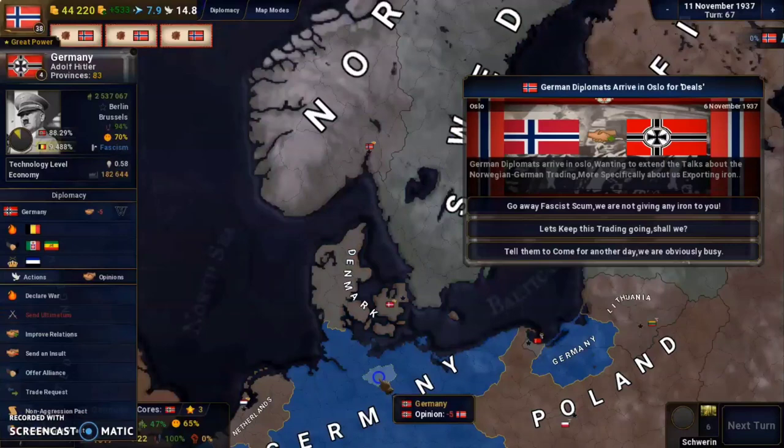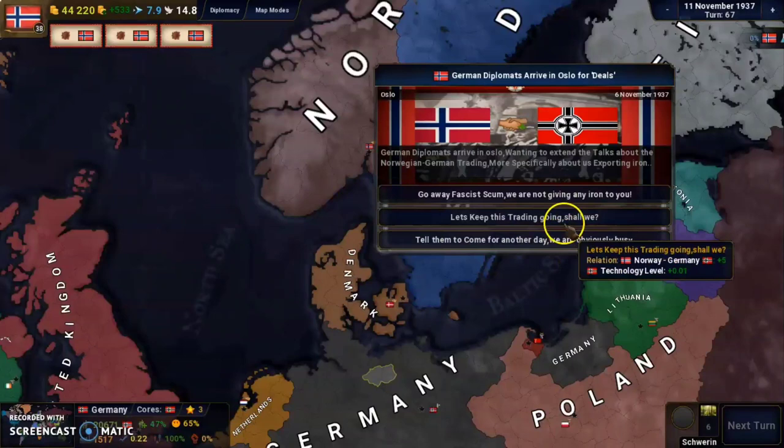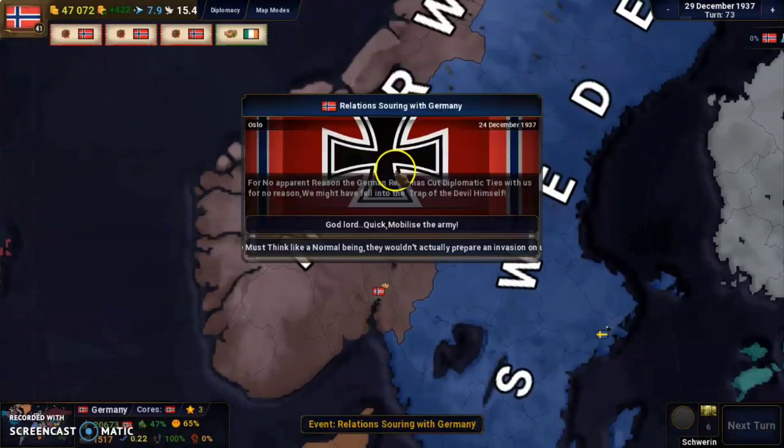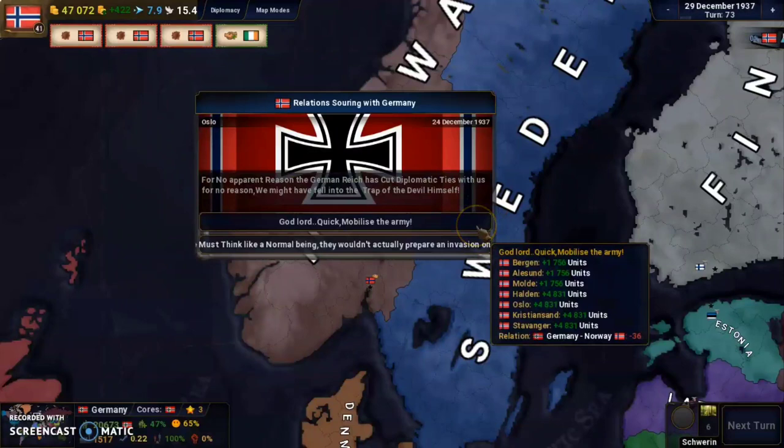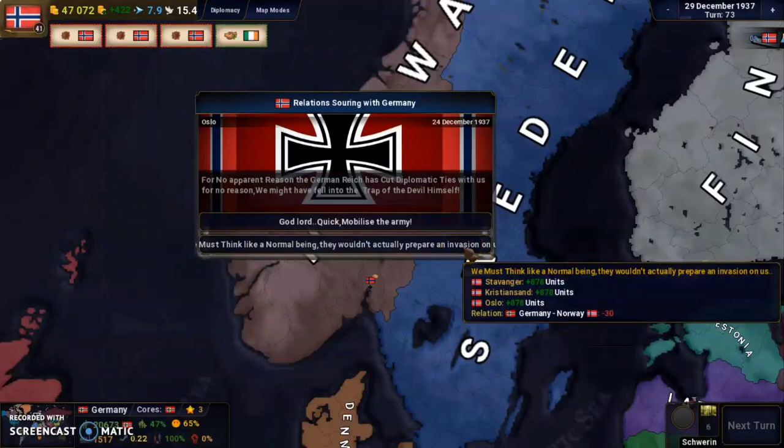Next event: 'Relations Severed with Germany.' For no apparent reason, the German Reich has cut diplomatic ties with us. We might fall into the trap of the devil himself. We can mobilize the new army or not. Since we already have a big army stationed, mobilizing probably won't help, but we will work to restore our relations with Germany in any case.